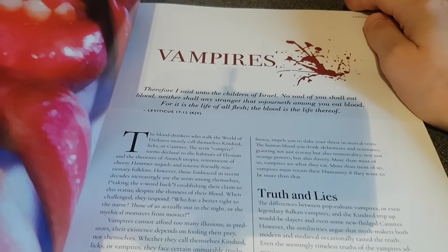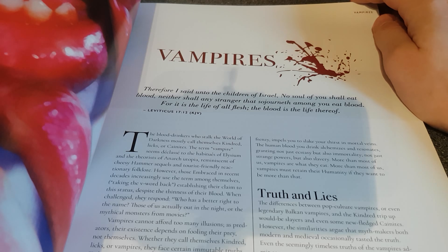Coterie creation is quite interesting — coteries are basically your player group, the vampires who've allied together for various reasons to support each other. The other thing about Vampire is it's not necessarily about preying on humans; the game is about struggling with the beast within.